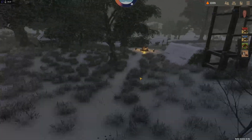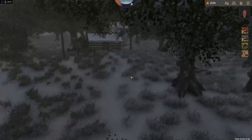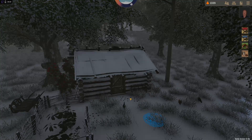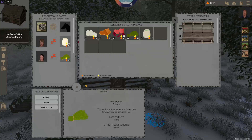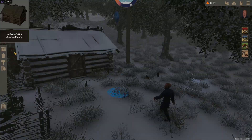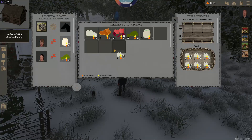The herbalist hut is another use for all the many eggs that are produced in the game, because those chickens work overtime. Finally got a way to get rid of all those eggs — the herbalist hut requires four eggs per batch, so just keep collecting eggs I guess. Now I've just got to get rid of those fish.